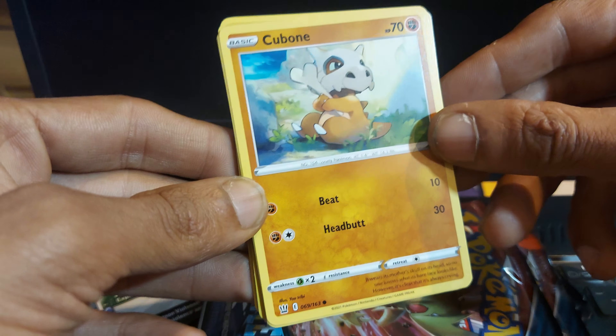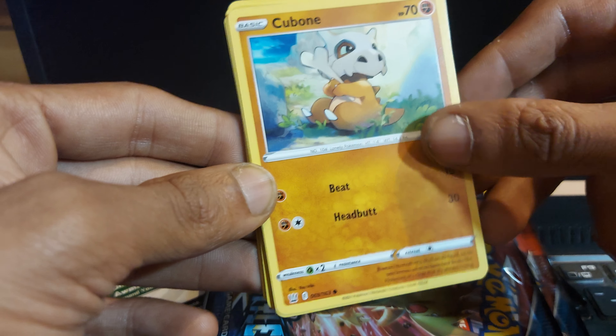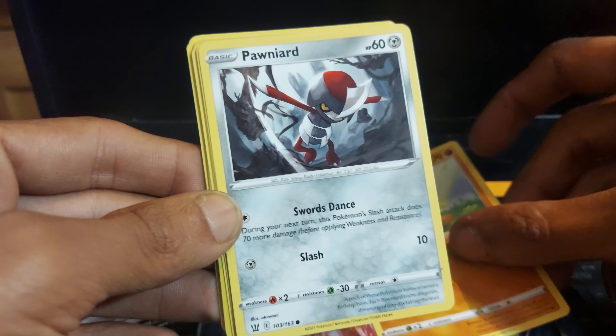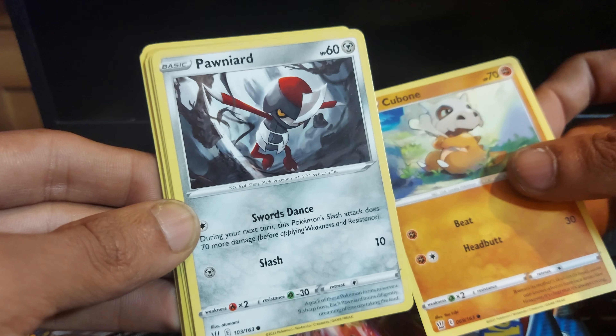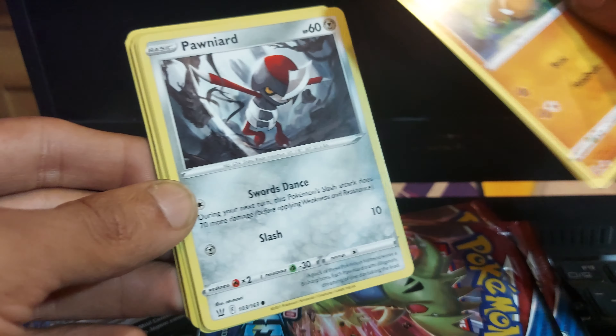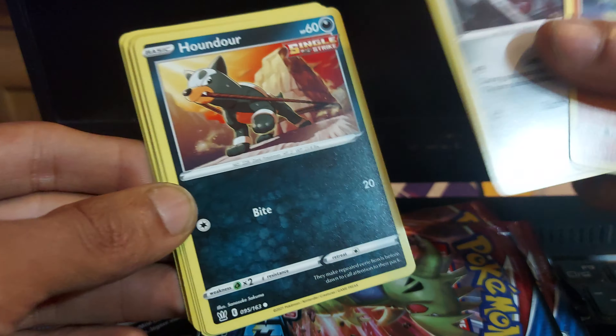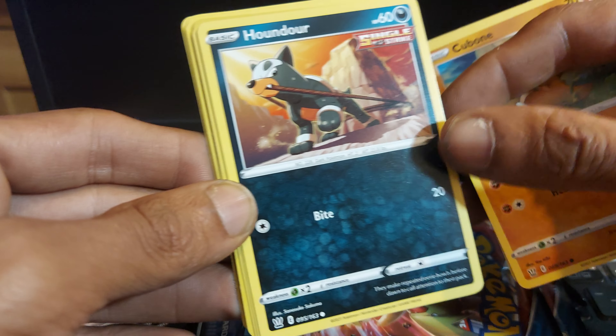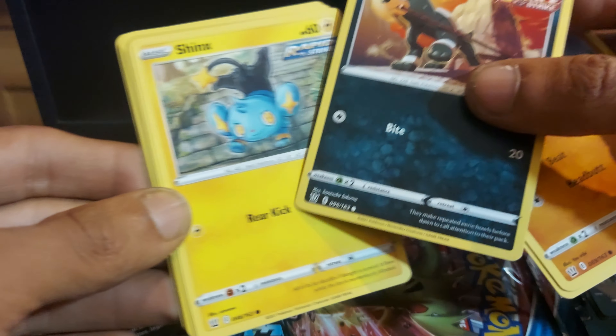First card for today is a Cubone with 70 health points, which is a fighting type Pokemon for Generation 1, having a move of Headbutt and another move of Beat. Purnard up next, which is a Steel type Pokemon with 60 health points, having a move of Sword Dance and another move of Slash. Poundoom up next with 60 health points, being a Darkness type Pokemon and a Single Strike variant, having a move of Bite.